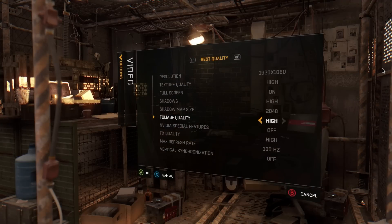I know a lot of you PC folk like to see the video options and what's available, and this is all the options we've got. It's got resolution, texture set to higher, fullscreen on, high shadows. You can increase the map size of the shadows — I'm not really sure what that does, but you can increase it if you want to. The foliage is set to higher. Not sure what this Nvidia special features is — I have no idea what it is.